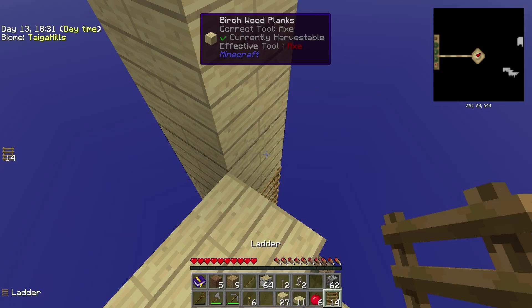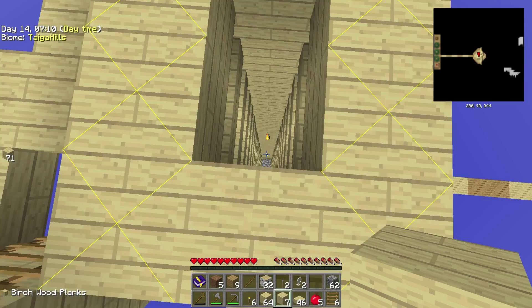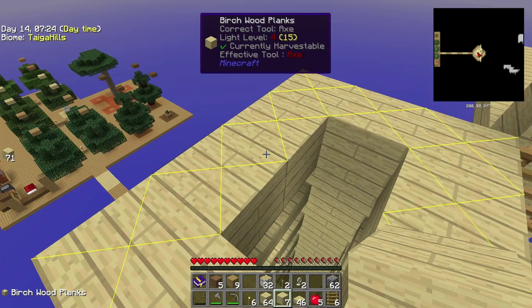Our giant drop is ready. Monsters are gonna fall here and be reduced to half a heart, or one heart — it depends, and I don't know how to control this. I used more or less three stacks of planks and more than one stack of slabs to build it. You saw how I did it, but yeah, you get the concept. Just do it however it pleases you.